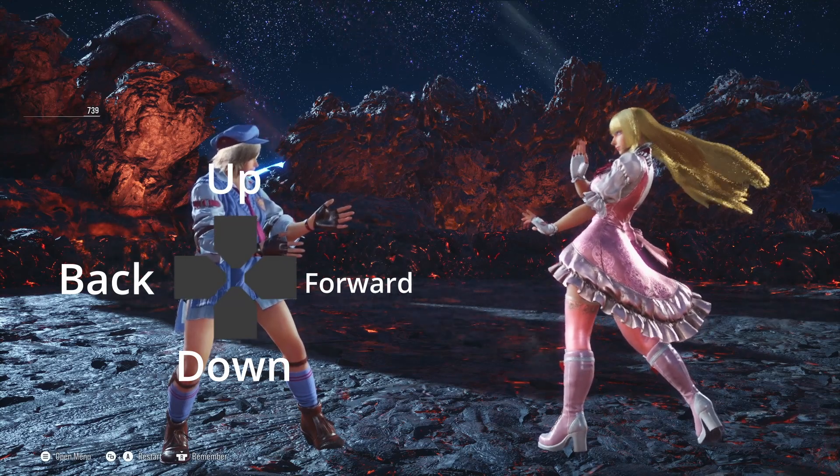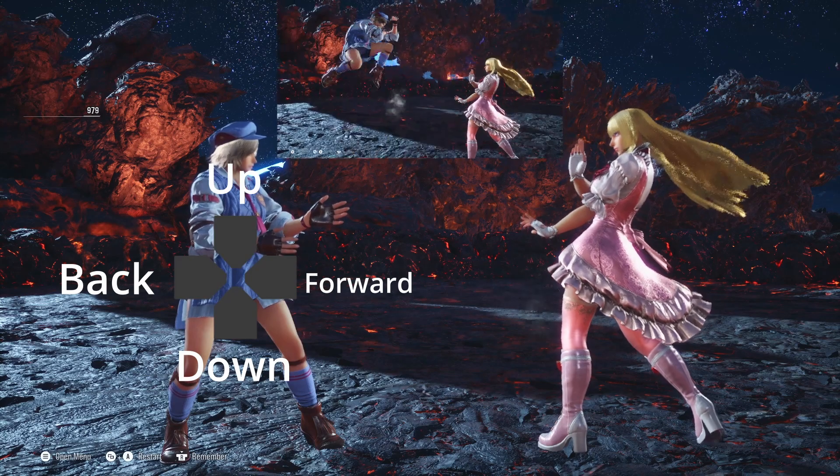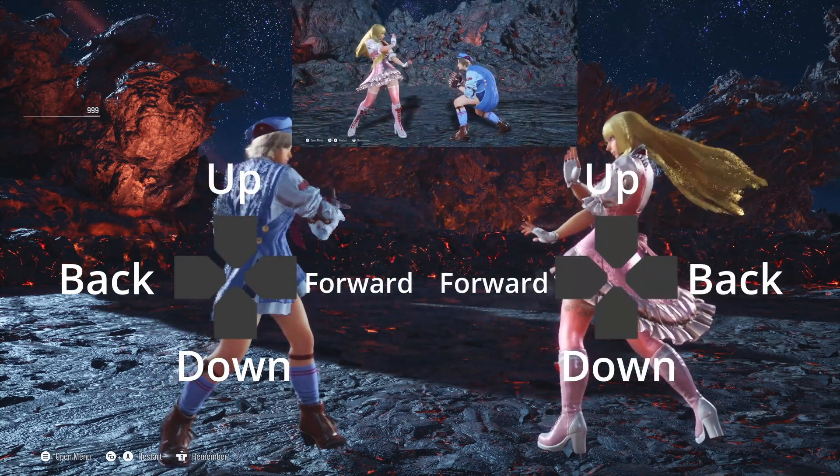For movement you will want to use the d-pad. If you are standing on the left side, the buttons are up, down, forward, and back. For the right side it's the same for forward and back, but flipped.